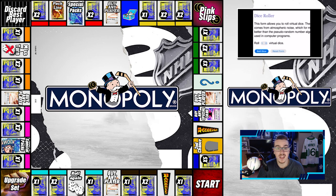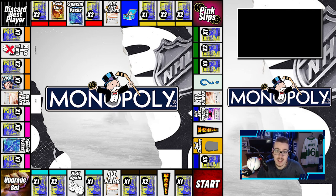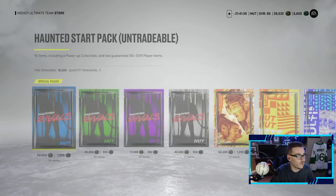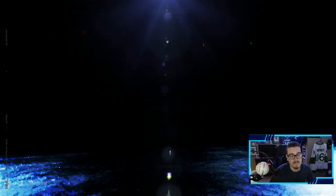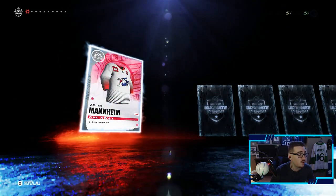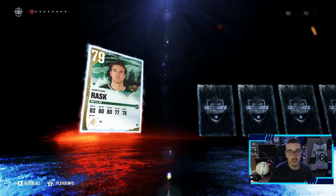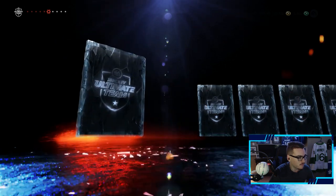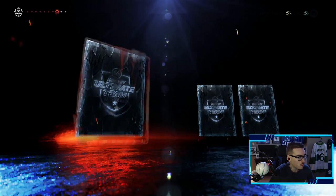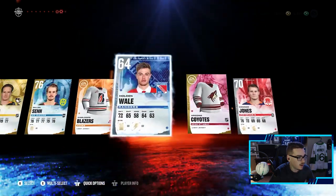Back to the board — last roll was the beautiful special packs roll. We're rolling for the second and final time this episode and we get a four — that's one premium pack. These premium packs are killing me, but a pack is a pack. Even if we pulled an X-Factor player, they're like 74 overall at the highest, maybe 77. We get a Victor Rask and a Penguins player — neither gets used. These premium packs are horrible.